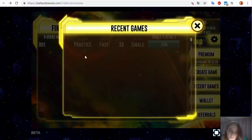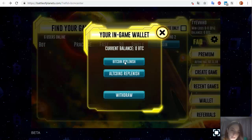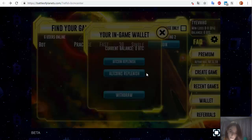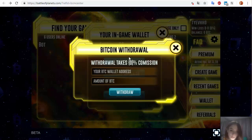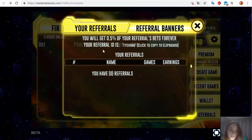In Recent Games you will see the history of your games if you made bets. In the Wallet, you can add money to your balance using Bitcoin — you will see your Bitcoin address and make a transaction. Or you can add money using other coins via the CoinPayment service. To withdraw your money, you can only use Bitcoin. You can also earn money with the referral program, where you get 0.5% of the referral's bets. You can copy your referral ID and send it to friends or other people who want to join this game.